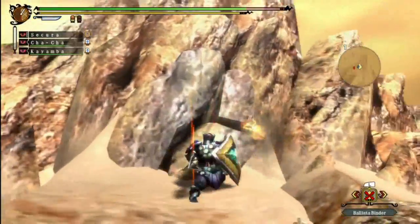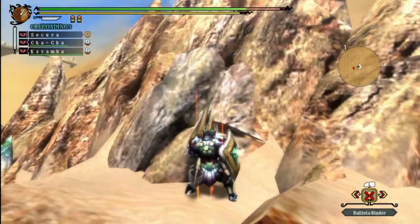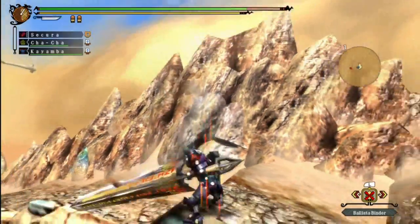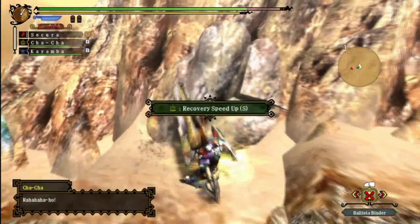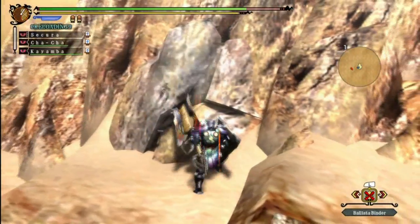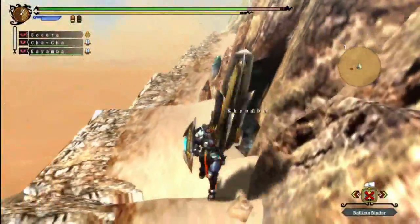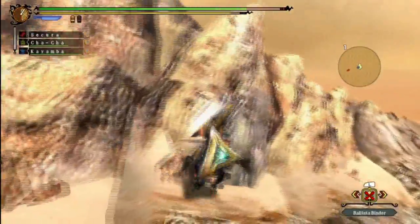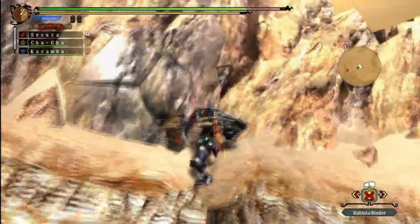Maybe one of those two idiots launched a cannonball into its mouth or something — no idea what they're up to. All I can tell is that according to the map, they are still on the boat. Still not broken. We will get this done eventually. Thanks for the recovery speed boost — he's not really dealing any damage to me. There we go, that's one broken — only one more to go, which is a little further down on his tail.